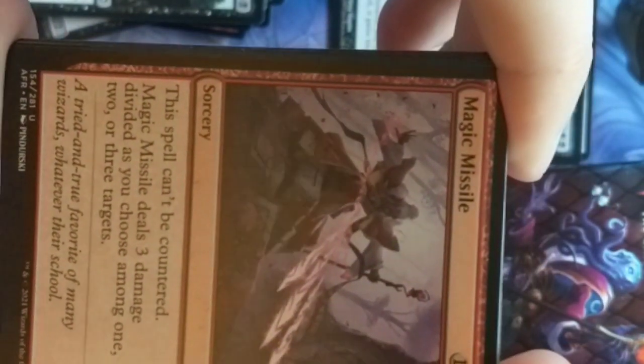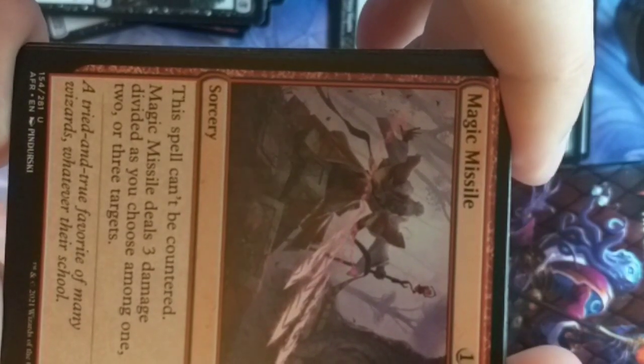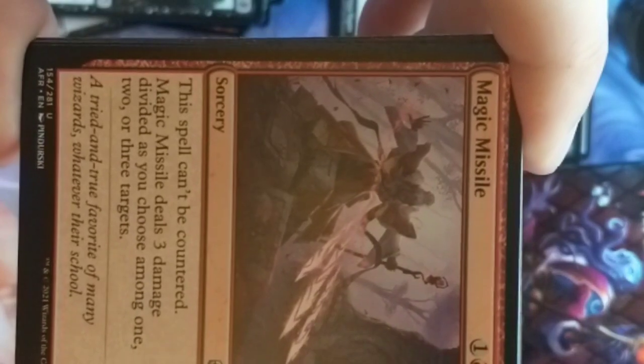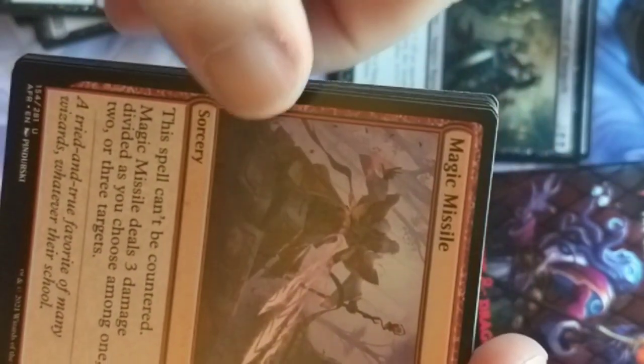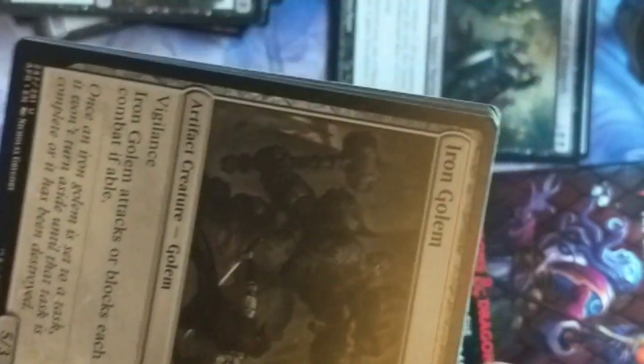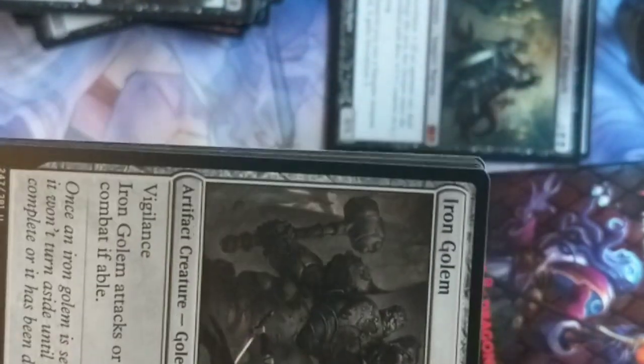Magic Missile — I'm going to look at this because it's pretty iconic. It's an iconic spell in Dungeons & Dragons. Can't be countered — perfect, because it never misses its target. Magic Missile deals 3 damage divided as you choose between 1, 2, or 3 targets. This is perfect. It's a little expensive, but chooseable damage should be a little expensive. Magic Missile is on par.